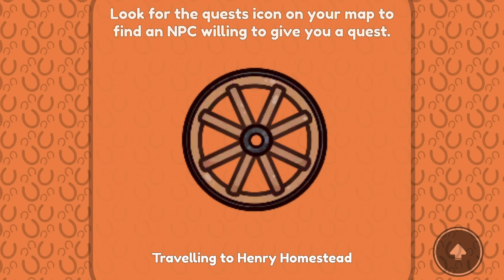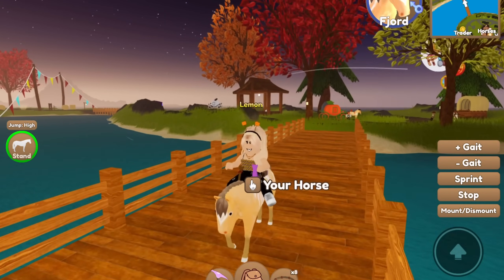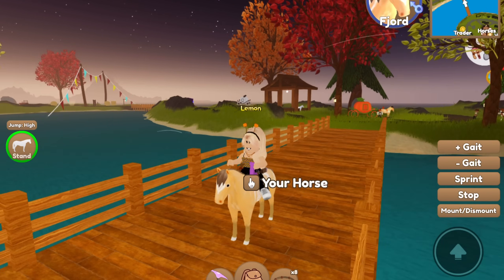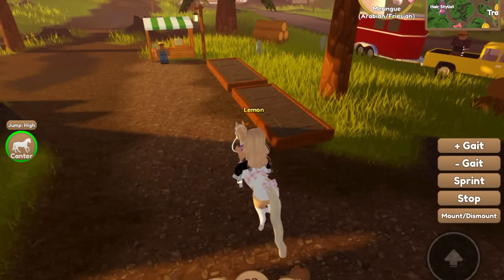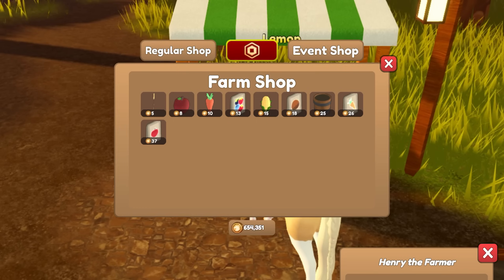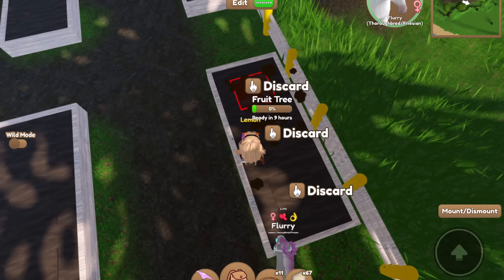So let's go ahead and head on over to the Henry Homestead. Now before I show you where it is, what you're going to need is at least 20 apples. Now you can get apples either by chopping down bushy trees, or you can also get them through planting apple tree seeds, which you can also get from chopping down bushy trees, or you can buy some over at Henry here at the mainland, and you can head to your private island and plant them.